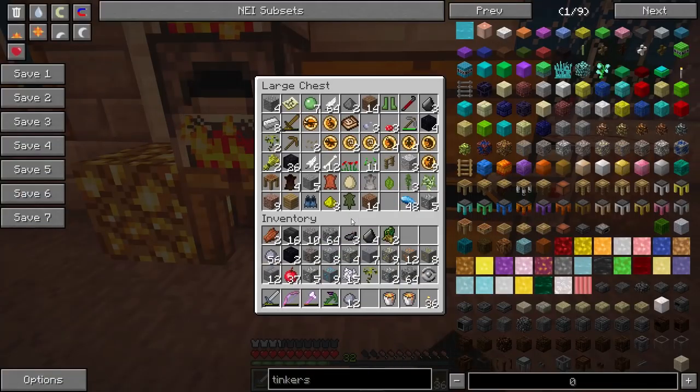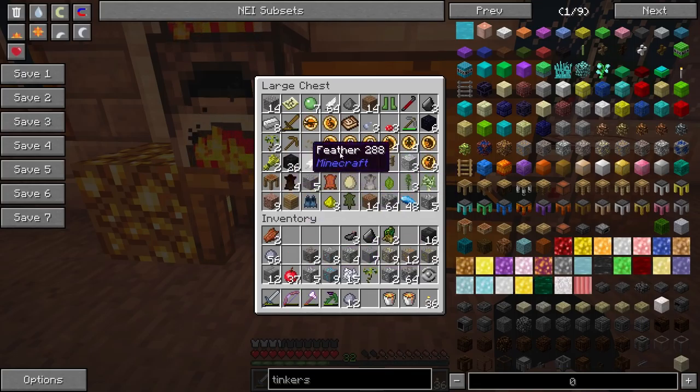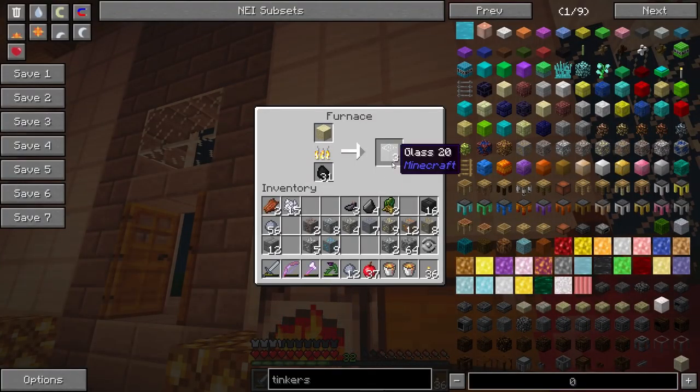We need a piece of glass, which we can do by cooking this sand. And then we can make the two pieces that we need. We can put away some of this stuff we don't currently need. We're going to use the seared bricks to make another layer to the smeltery, because that's a sensible thing to do. If we can, we can shave it down even more by taking the corners out, maybe. We'll put away this cobblestone, this excess gravel, and this obsidian — we've now got like six pieces of obsidian, which is good. We've got all the glass now, which is good.